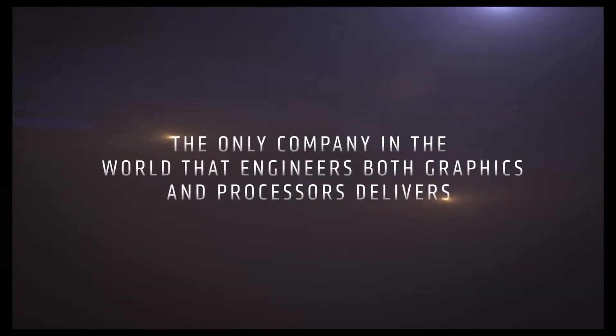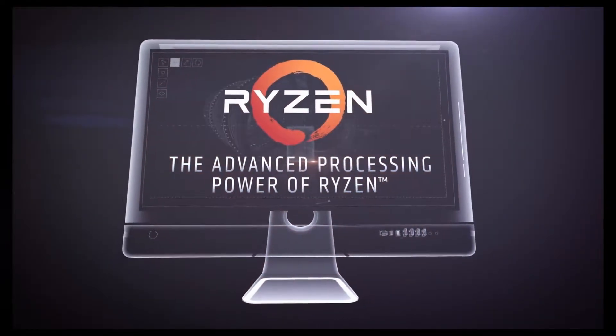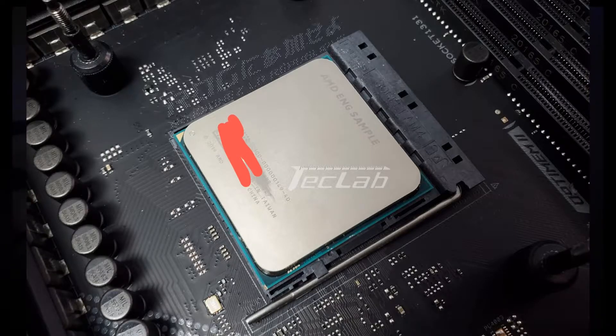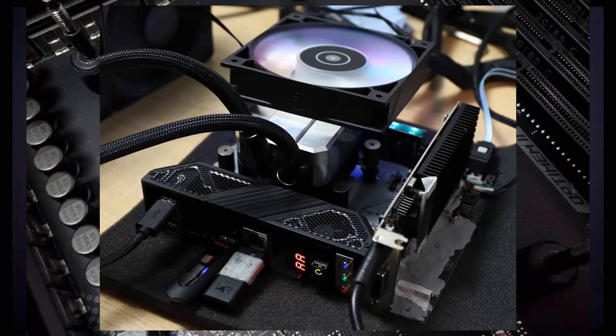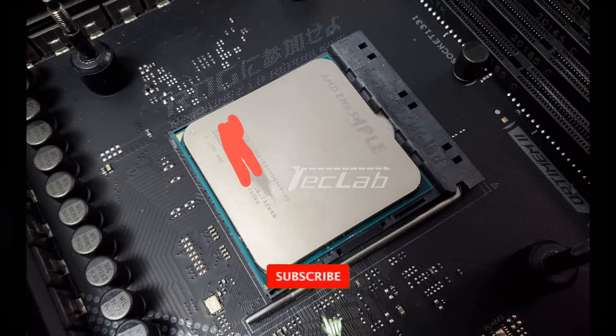Talking about our first news item: the AMD Ryzen 7 4700GE Renoir APU has been pictured and benchmarks have surfaced. The 8-core, 16-thread APU has been tested with DDR4-4333MHz memory. The Renoir chips feature 7nm Zen 2 CPU and bigger GPU cores. The chip has been pictured courtesy of Techlab and appears to be an engineering sample.